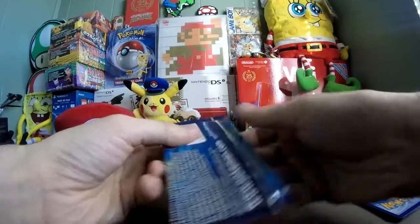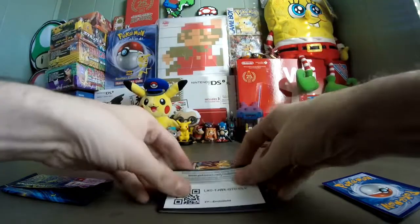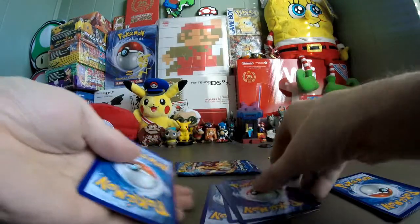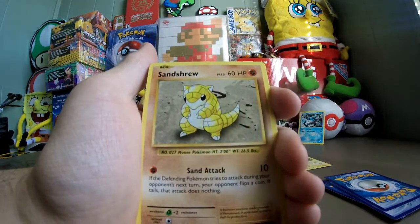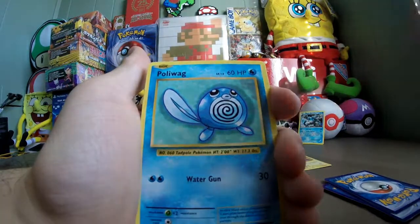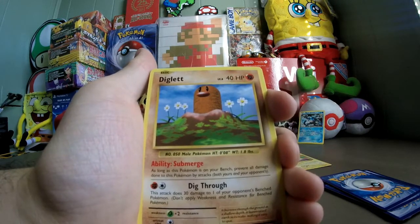Moving on to the second pack with Raichu. Come on, good cards. There's a Magnemite. Magnemite for a common. Next one, Voltorb. Second card, Sandshrew — Sand Attack, defend Pokemon to attack, flip a coin, if tails they do nothing. Next card, Poliwag. The last common is a Diglett. This one's vastly different — Ability Submerge: as long as this Pokemon is on your bench, prevent all damage done to this Pokemon by attacks, both yours and your opponent's. Dig Through does 30 damage to one of your opponent's benched Pokemon. Very nice. You used to have a free retreat cost though.